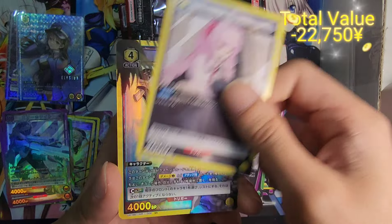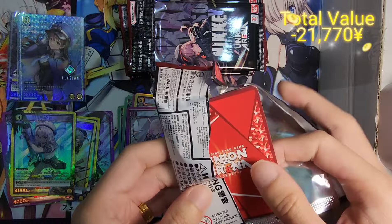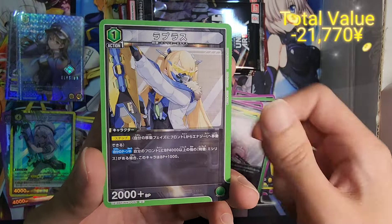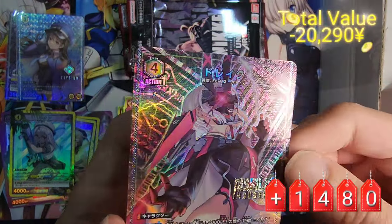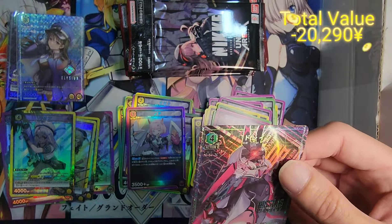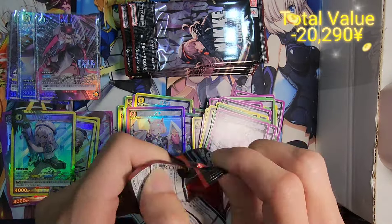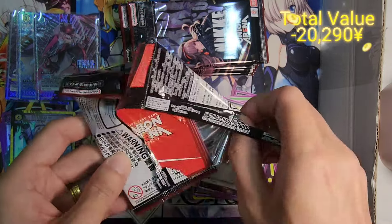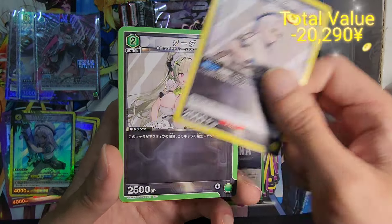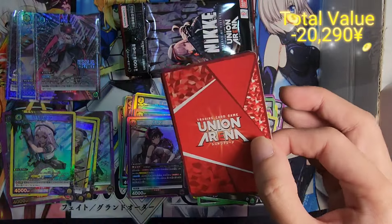It's such a shame we only get one parallel per box. Look at this Neon — the foils really look amazing. We got an R-star of Drake — look at that crazy texture foiling. Have to sleeve this. But that means box 2 is also done — we didn't get a signature. If we could just get a signature today, I don't care which Nikkei character we get, just any one signature would make me so happy. But seems like the signatures are one per carton — it might not even be one per carton. If you guys do know the actual odds, do let me know.